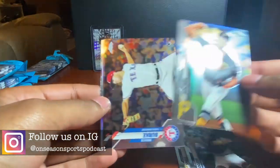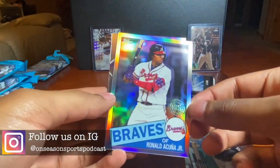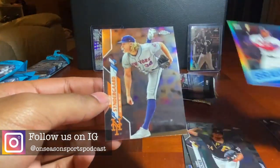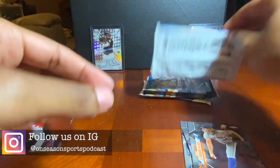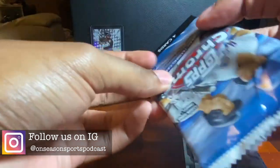Pack three: Chris Archer, Brock Burke rookie, a nice 35th Anniversary Topps Ronald Acuña, and Noah Syndergaard. So far these are looking pretty good.